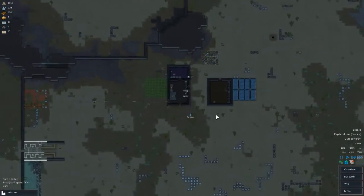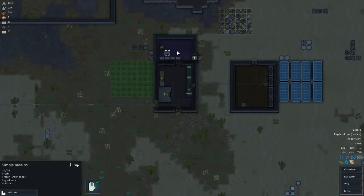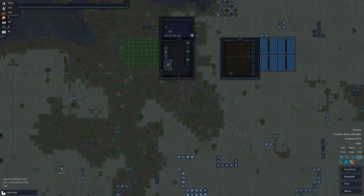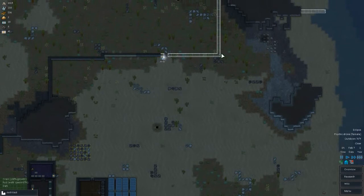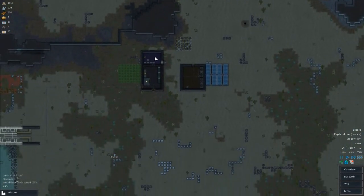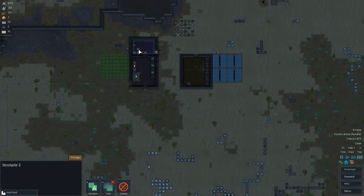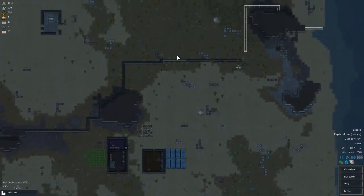We're out of power from the eclipse, which means the food is going to start spoiling. Oh, it's still frozen in there — temperature is going up but it's still frozen for the most part. We should be okay. The psychic drone event is so weird. Eclipse needs to go away, please. We just lost frozen status — they won't spoil for another three days. Hopefully the eclipse ends by then.